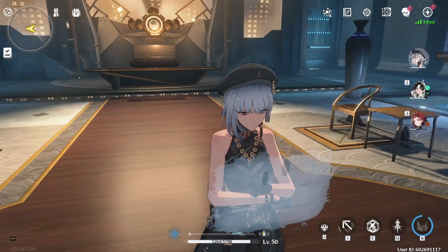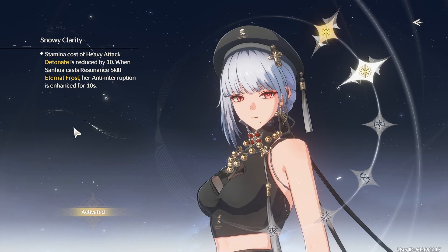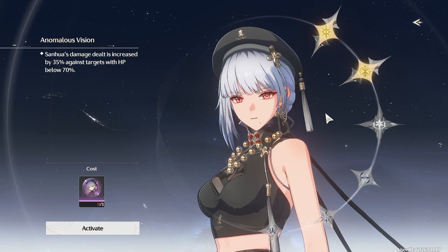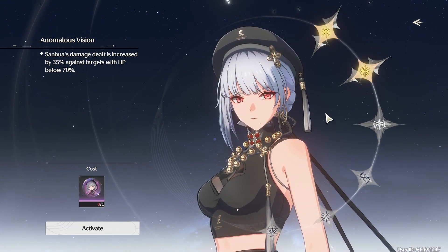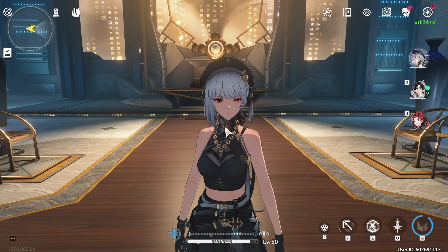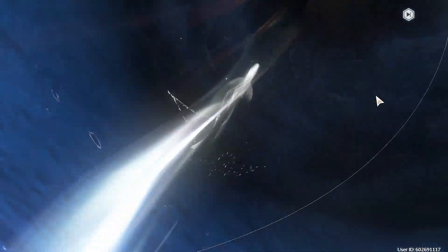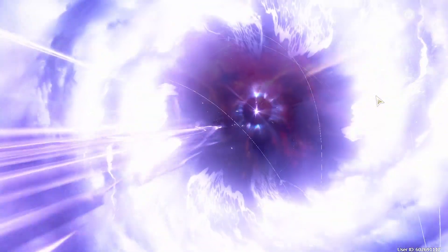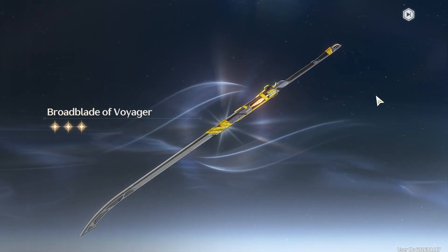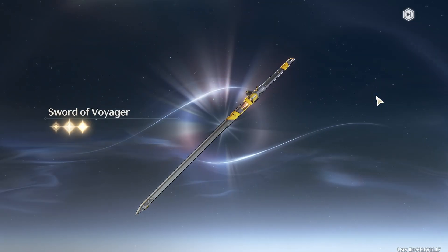It's already been worth it. Oh, and I probably shouldn't call them constellations — what are they actually called in this game? Waveband. But saying W2 doesn't sound as nice as saying C2, so maybe I'll just continue calling them constellations. Anyway, back to the rolls. That was just the first tempo out of 8, so let's see what we get on the rest of the pulls. Still purple, but that's fine.